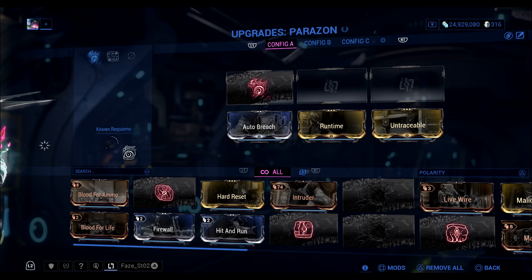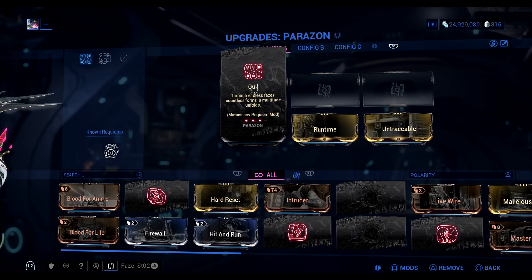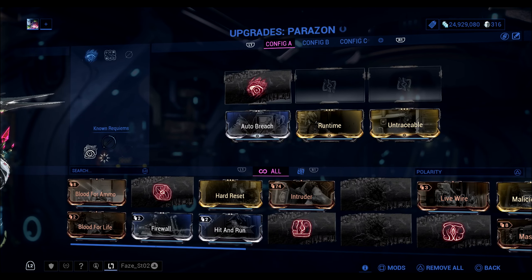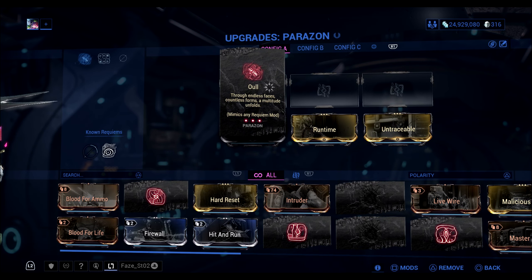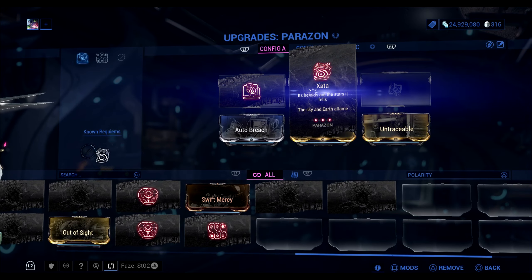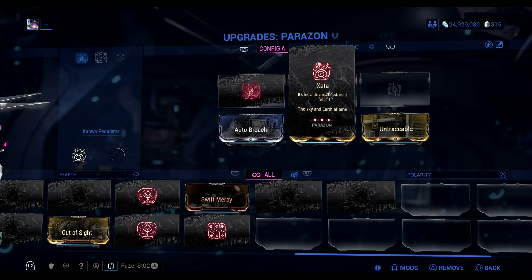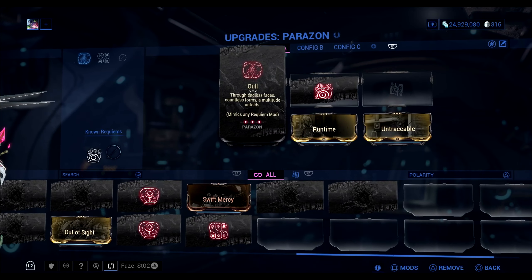To keep it at worst case rank 3, here's my method. It requires an Oull mod, which they gift you after each hunt, so you'll always have these. If they give you the first password, I don't think it's going to be in the first slot, so try to play the odds. Once you have the Oull, place it in the front, and the first password you get, place it in the middle — the chances of it being the first password are lower that way.